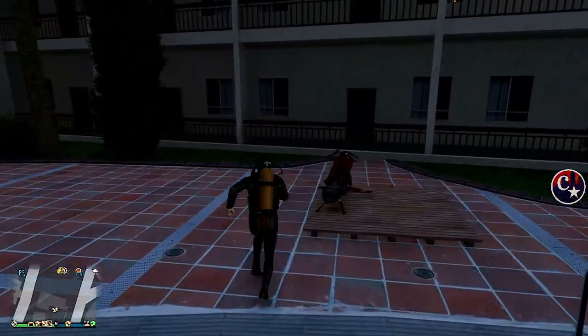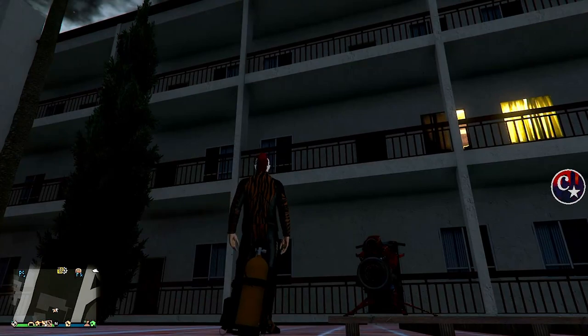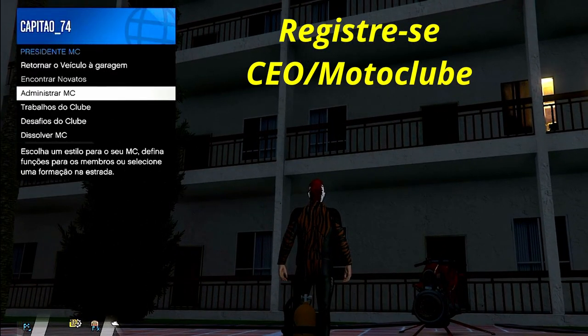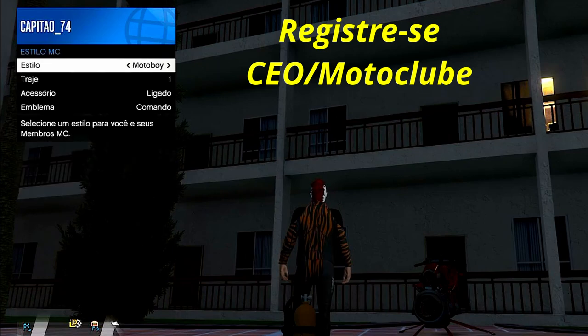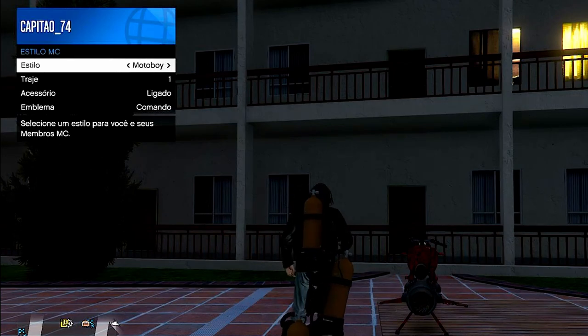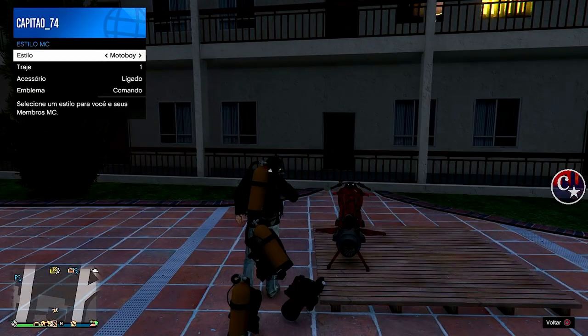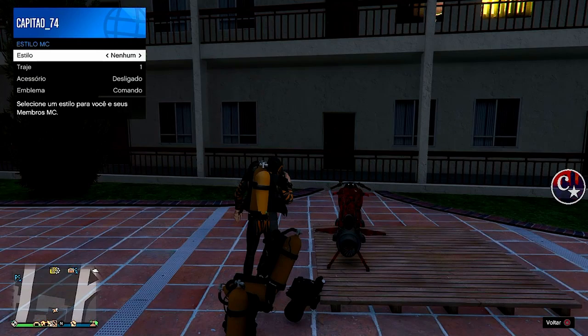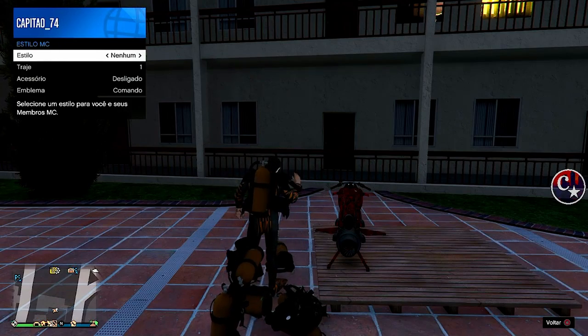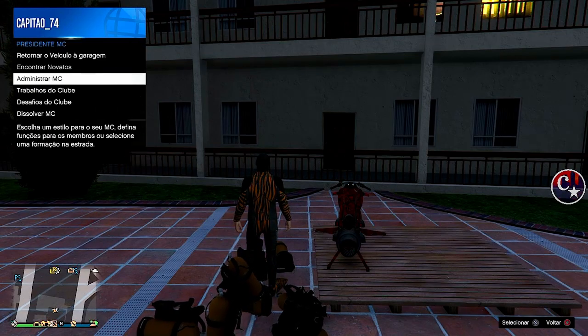Aí a gente sai aqui, registra-se como motoclube ou chefe do CEO, venha em presidente do motoclube, administrar, estilo, uma seta pra direita e uma pra esquerda. E aí o personagem vai estar spawnando os cilindros infinitamente, pronto pra fazer as nossas duplicações com placas limpas, que é o melhor de tudo.